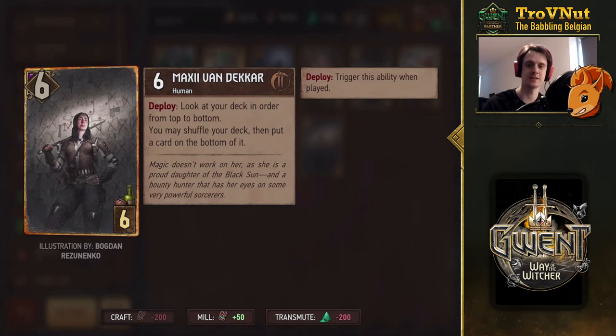The lore text indicates she's a proud daughter of the Black Sun, and she's also a child of the Eclipse — I kind of forgot that name. Like Sianna and Falca, which we talked about as well — so she's cursed, meaning magic doesn't really work on her. She actually worked as a bounty hunter to kill very powerful sorcerers, and you can see in the background an image of Idaran and Alzur.